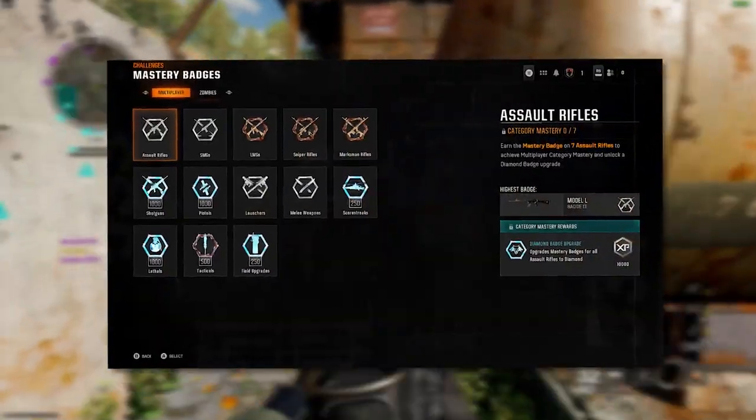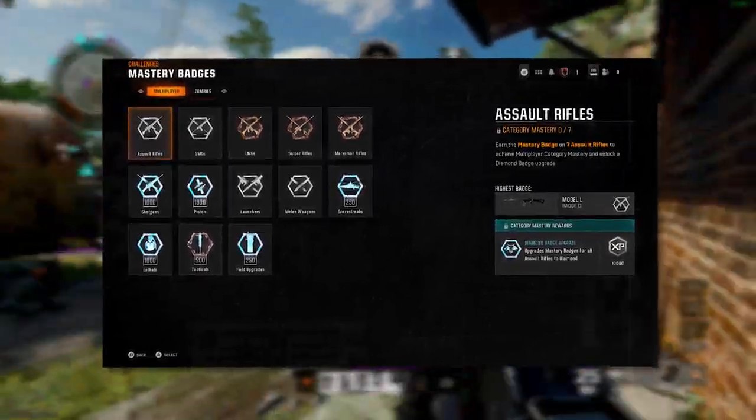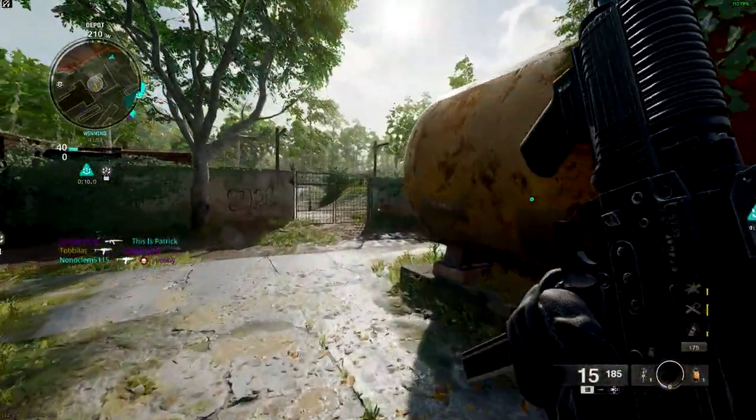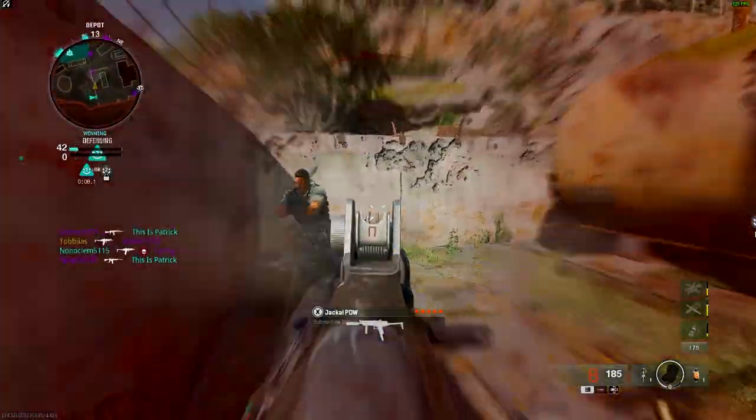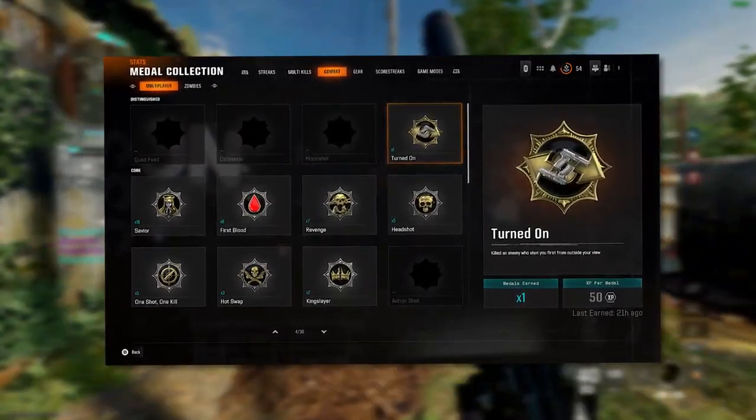Additionally, the game introduces mastery badges for all weapons, equipment, field upgrades and scorestreaks, which can be used to personalise your social profile. The classic meta collection also makes its return, adding just another layer of progression for dedicated players.